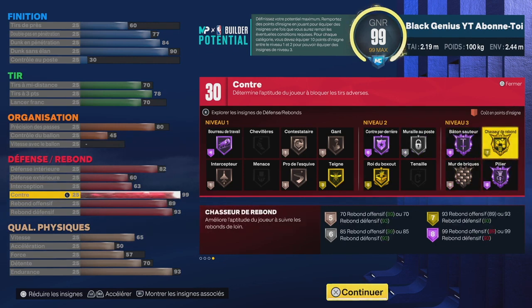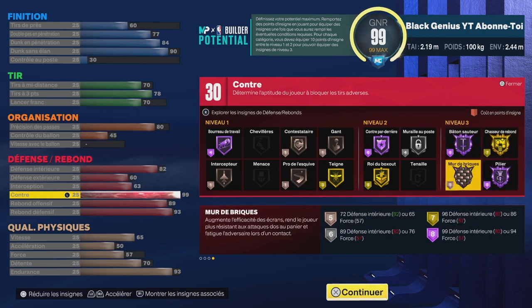Avec Pilier et Bâton Sauteur Hall of Fame, vous allez pouvoir sauter plusieurs fois de suite — un vrai cheat code. Le seul défaut, je tiens à le préciser, c'est que vous aurez du mal à poser des écrans. Moi je joue avec un autre pote qui joue avec son pivot défensif en intérieur, qui n'a pas de shoot. Ce que je fais, c'est me mettre au corner en attaque, dans le rôle d'un grand ailier fort à 2m19, ce qui me permet d'aller prendre des rebonds et de shooter de manière très consistante.